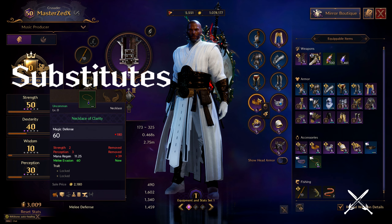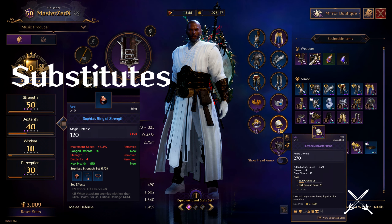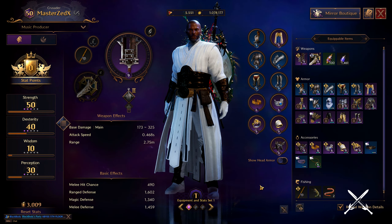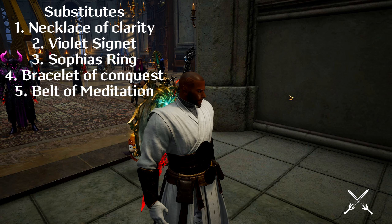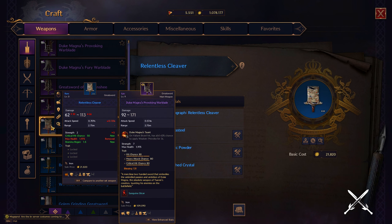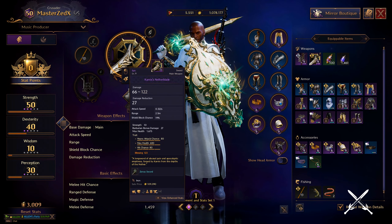For accessories: Clasp of the Conqueror for your necklace, Etched Alabaster Band and Amber Dimensional Band for your rings, Ancient Sword Domer Bracers for your bracelet, and Belt of Endless Slaughter for your belt. The items on the side are viable substitutes you can use until those rare or epic accessories can be obtained. For your greatsword you can use Relentless Cleaver, Broadsword of the Resistance, or the Dead Reckoning Greatsword until you can get Duke Magna's Warblade. For your sword and shield, Sword of Striking or Resonance Blade will work until you can get Carnyx's Netherblade.